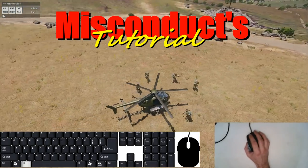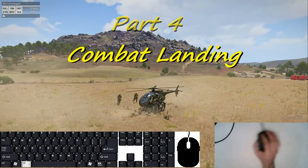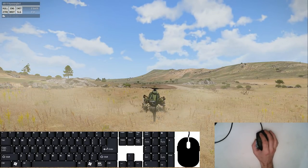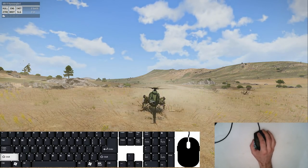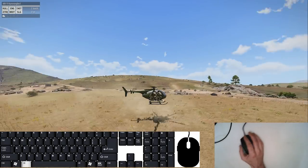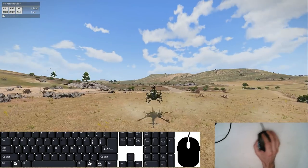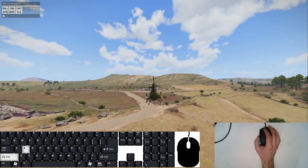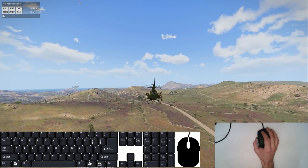Hey there. Misconduct here, back with part 4 of our tutorial series where we're going to be talking about combat landings and all the techniques involved in doing them. At this point I've assumed that you've done a whole bunch of practicing in the editor, probably with the damage off for a good long time and then hopefully with the damage back on again for just as long or longer, and you're able to fly around in the city pretty confidently between the houses. That's going to become really handy when you do any kind of landing.